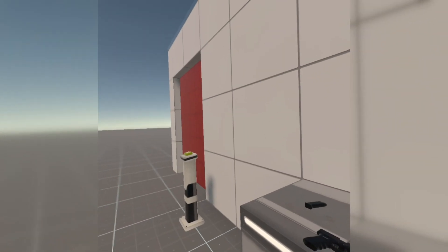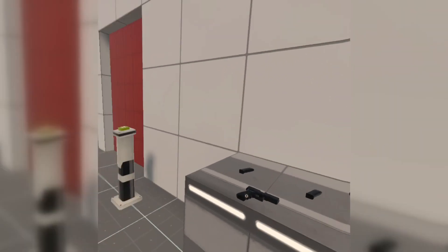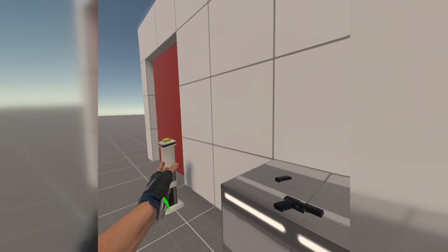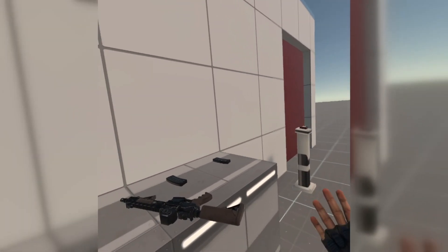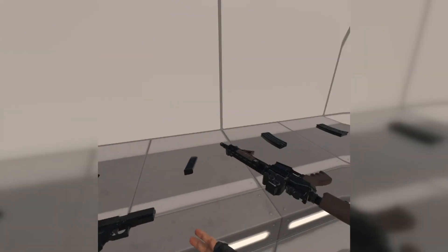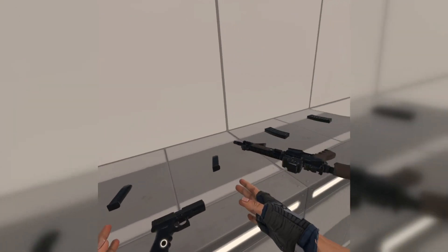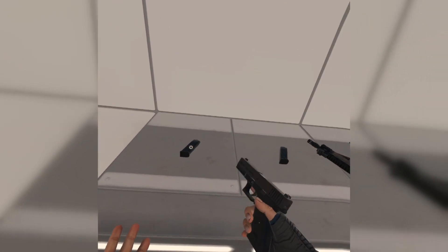It's a sandbox environment where you can shoot some weapons. Two rooms — well, same room, two entrances with different buttons in front of each. One spawns a dummy and the other spawns an enemy that shoots back at you and you can die from his shots. You've got two weapons: a pistol and an automatic rifle, with two clips for each.